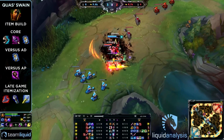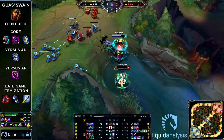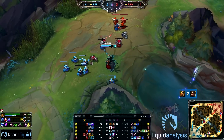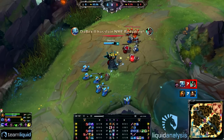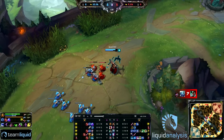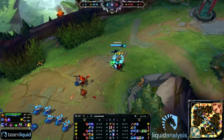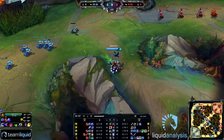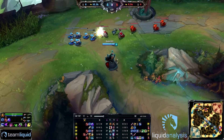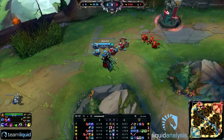The all-in comes in, but Quas gets level 6 and Nidalee tries to heal back up — but there's no escaping the Swain. When he hits his Nevermove, he gets to unleash his full combo and kills Nidalee. Part of the reason he got to level 6 was because he got first blood, meaning he got the kill before dying. Nidalee only got the assist and was dead so she got no XP, whereas Swain got the full XP.